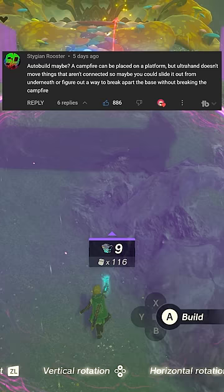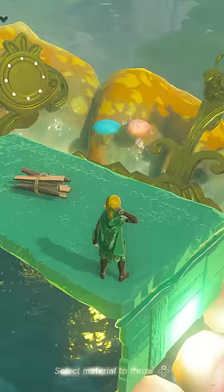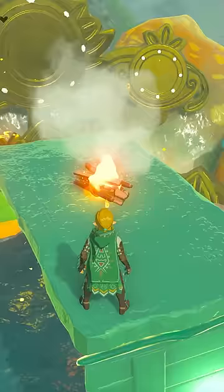The top suggestion was to use auto build and light a campfire on top of a stone platform, then break it apart so the build would disappear. That didn't work though, because you can't light a campfire on top of that either.